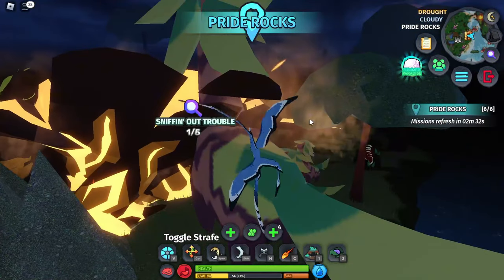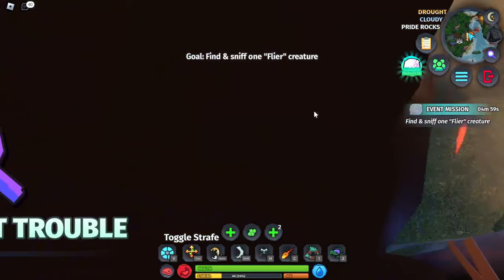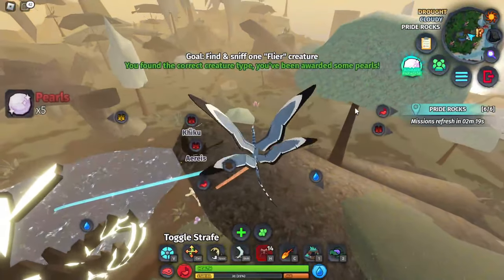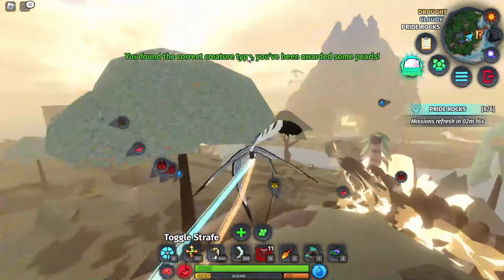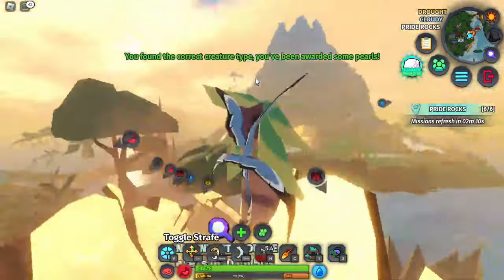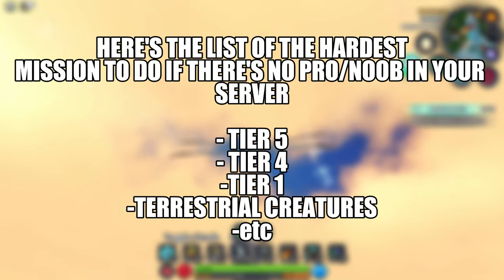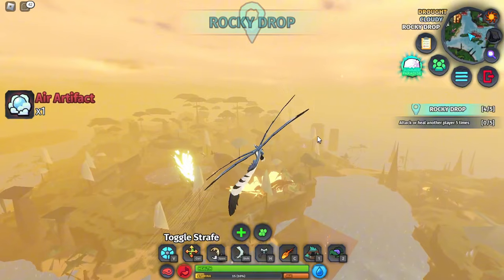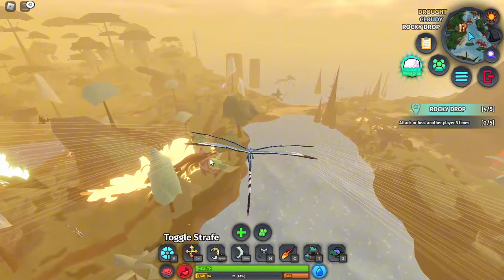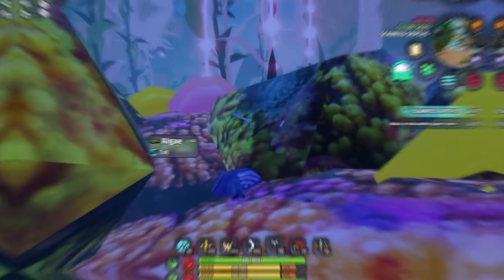Every time you finish a mission you get 5 pearls, but if you reach 5 out of 5 missions you get a final mission that rewards 20 pearls. The missions are not that easy though — you need to find tier 5 creatures, tier 4 creatures, celestial creatures, and things like that. It's super hard to find and finish. Over here I was lucky enough to find this giant creature, which I think is a tier 5.